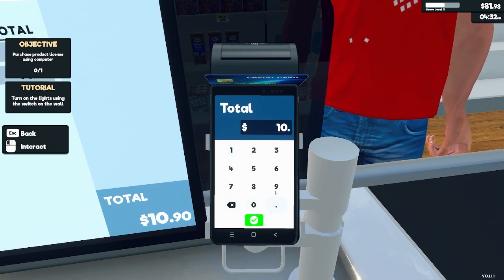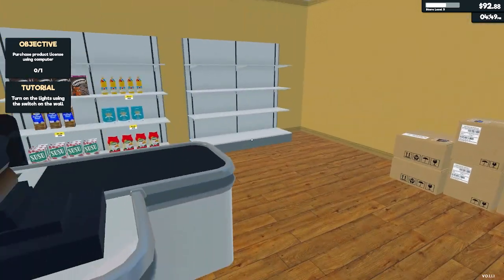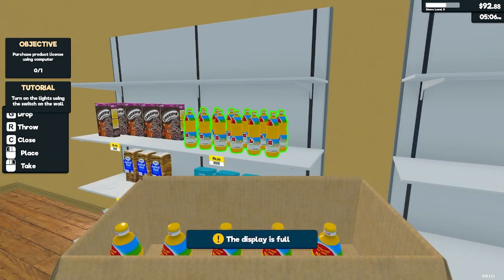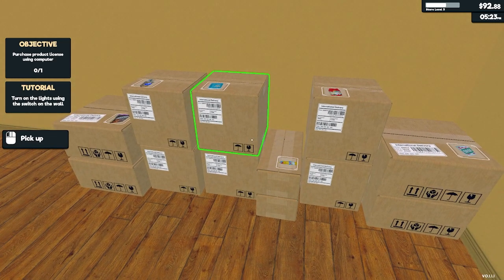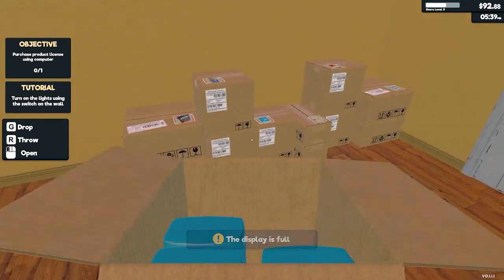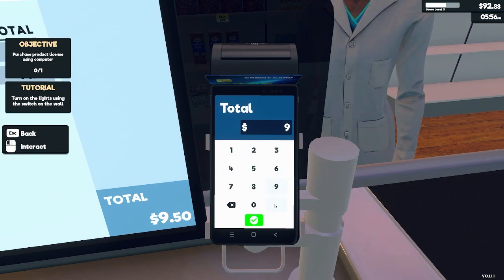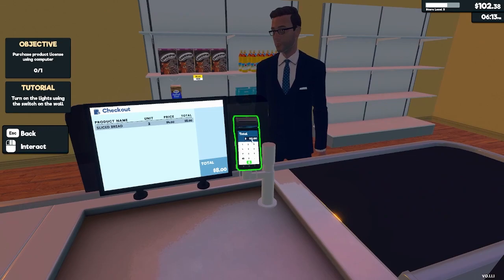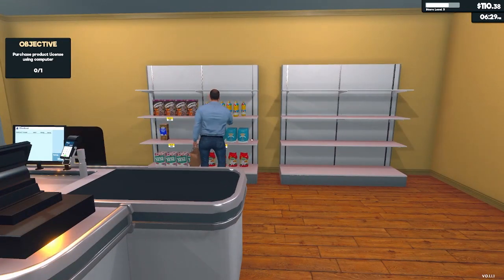Okay, $10.90. We can start stacking these boxes. I need to up our stock so let's try to do something about that. We need more flour. Nine dollars, fifty cents. And a business guy again with his purchase of two things of bread. That's a lot of bread. I'm running out of bread.